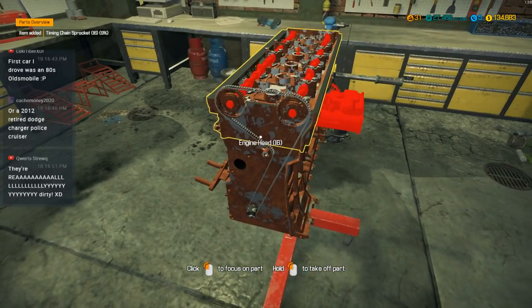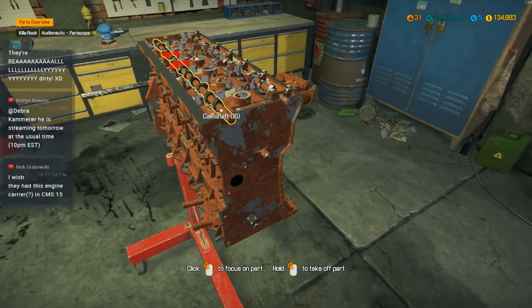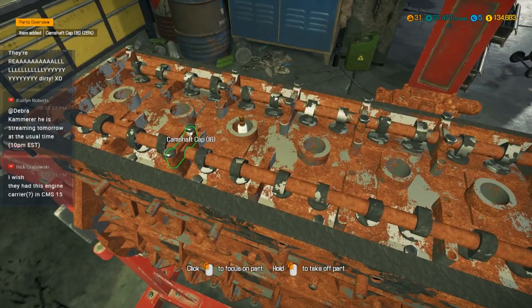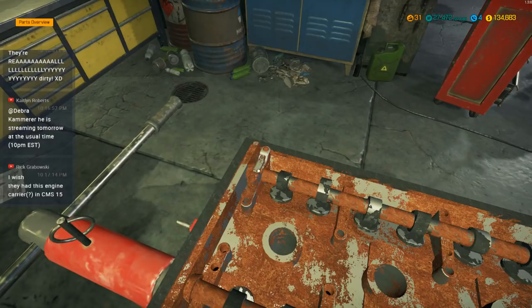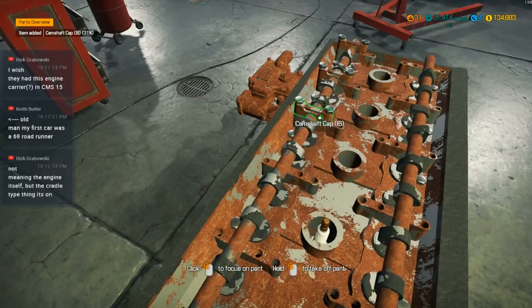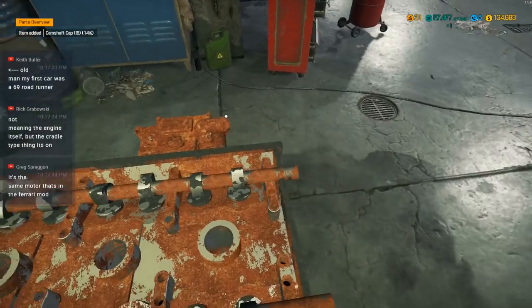I had an '85 Oldsmobile Cutlass as my first car. Bought it for like $200 at an auction in Manitoba — they have government car insurance there, and when they write off a car they take it to auction to recover some costs. So you can get really cheap cars that way. As long as you have the ability to fix it, you're good to go. A lot of mechanics go out, buy cars, fix them, and resell them. I bought this Oldsmobile for like $250, took it home, fixed a little bit on the body, put some new tires on it, replaced the brakes — for less than $500 I had my first car. I put 65 or 70,000 kilometers on it in the first year and just drove it into the ground.